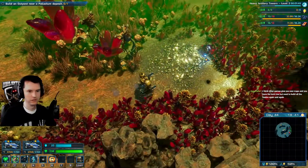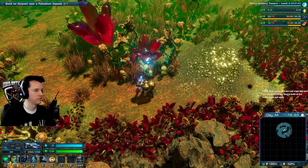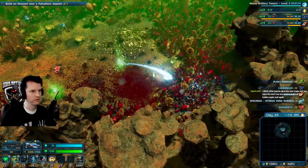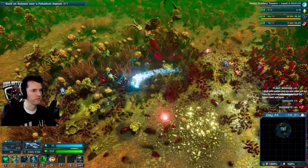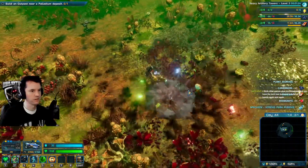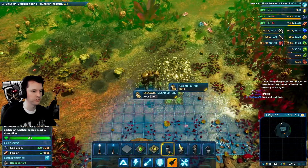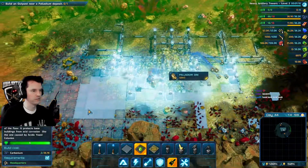Alright, so here's some palladium. There's some here - I could start here, I guess. Let's try to clear some of the crap. We are going - oh, that's right, we need anti-corrosive floor first, otherwise the acid will destroy the base.